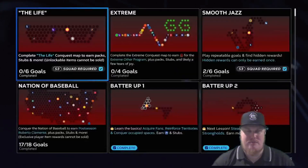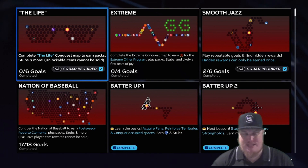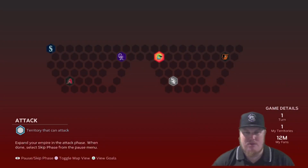Let's jump right here to the Life conquest map and show you what it's all about. Your Season 3 squad is going to be required for the six goals on this map. The map looks like a pair of sunglasses. You're going to have five squads to beat: the Orioles, the White Sox, the Rockies, the Diamondbacks, and the Mariners.